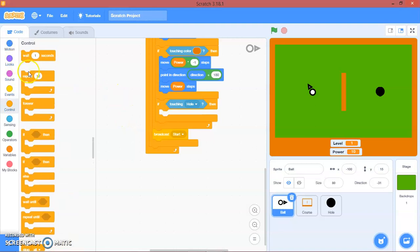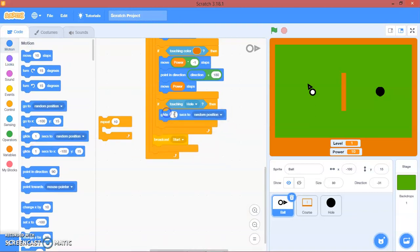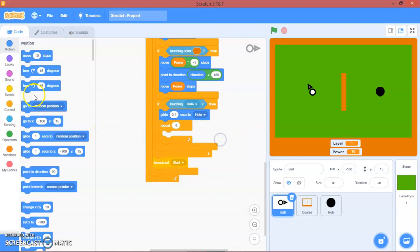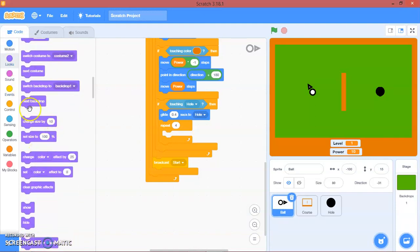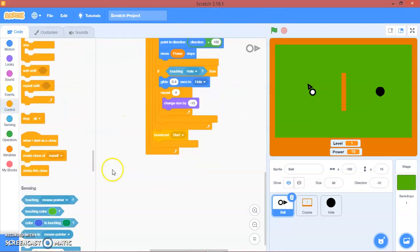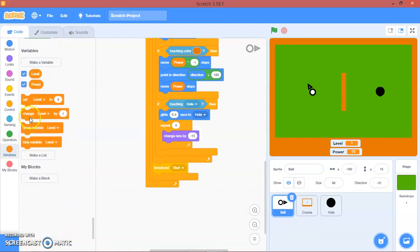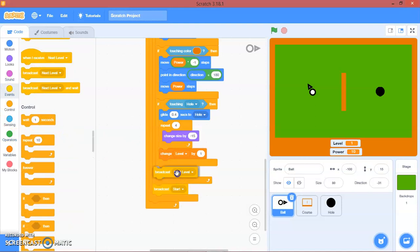We will glide 0.4 seconds to hole. We will repeat 4 times and change size by negative 15. Then we will change level by one.